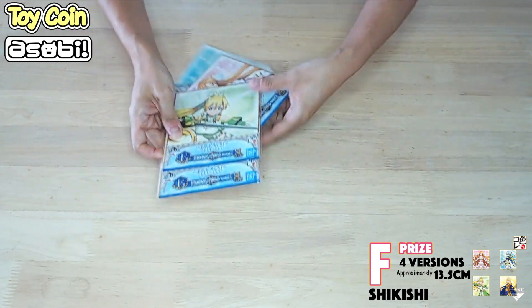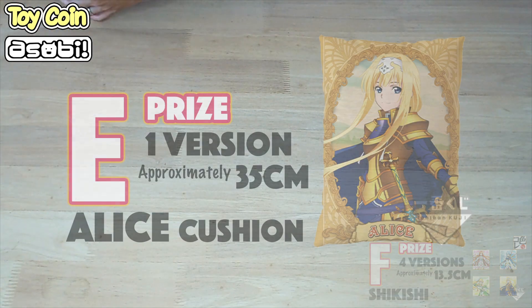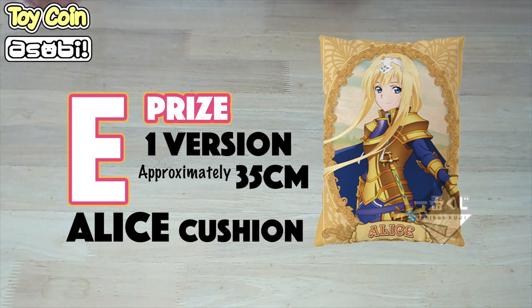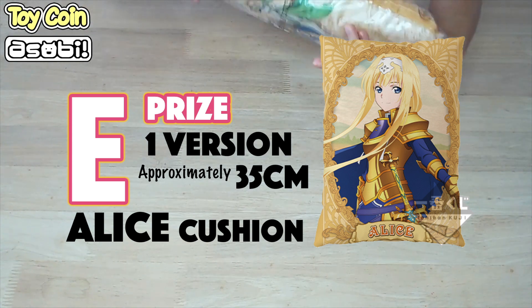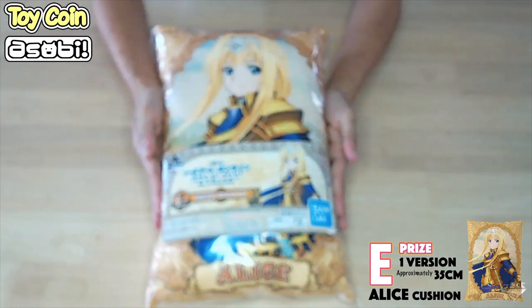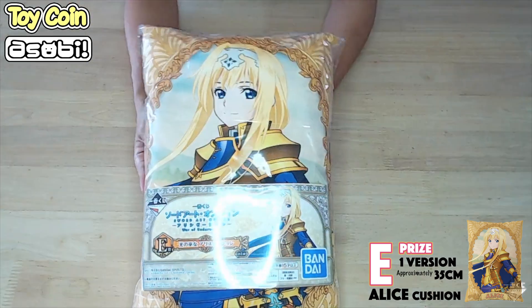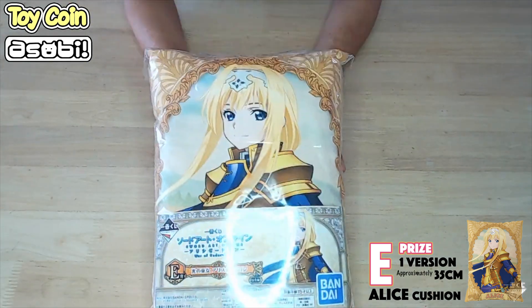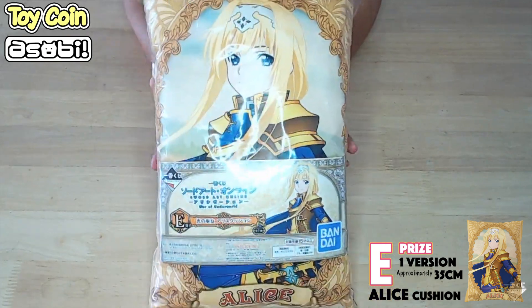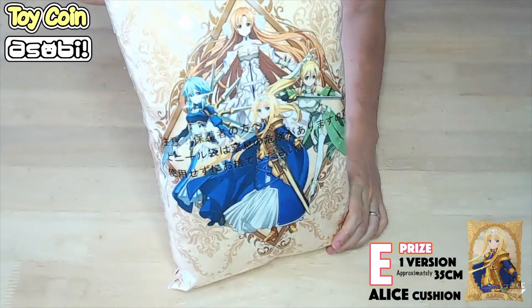There are nice designs, by the way. So if you have 4F tickets, it's best to have all four designs. Okay, moving on, we have the bigger prizes ready, starting from E. The E-Prize is a cushion. This is the size of the cushion — very fluffy. And this is Alice in a lovely gold color. So if you're a fan, you don't want to miss this.